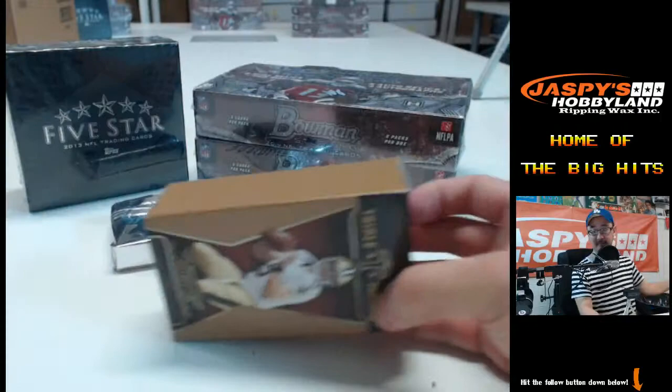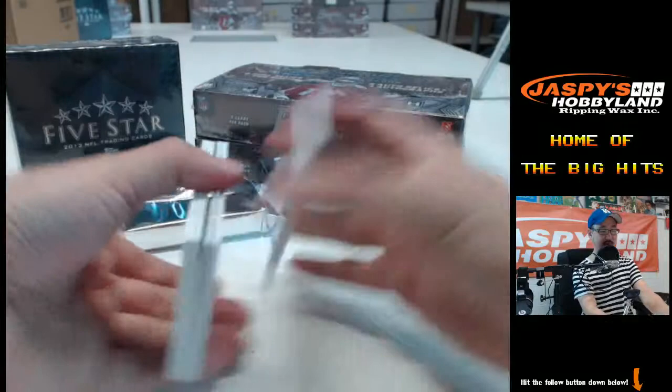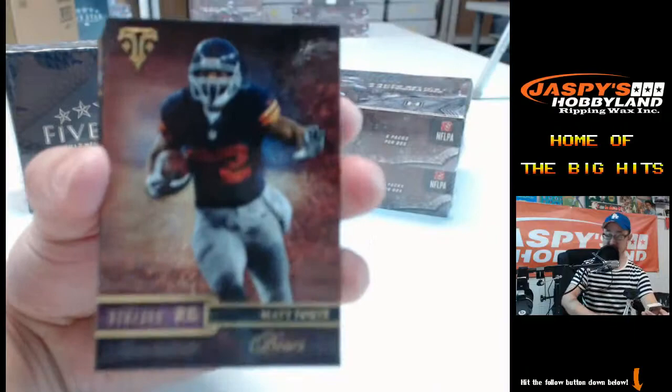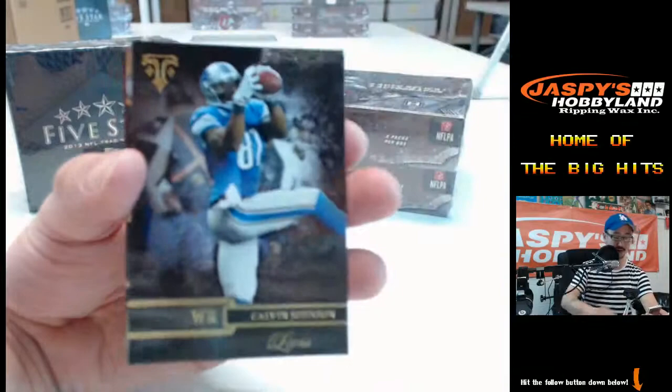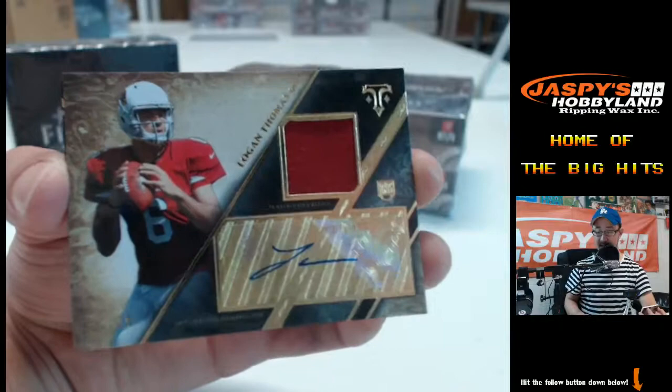Thanks everyone for joining us here at Jaspi's Hobbyland doing the first mixer. If you like what you're seeing so far, there's a second mixer you can get in on — a couple people are already in. Gino Smith, Matt Forte 3.99, Eli Manning, Robert Mathis, Calvin Johnson, and Logan Thomas — patch auto, Logan Thomas, numbered to 99, going to the NFC West. David C. has that one.